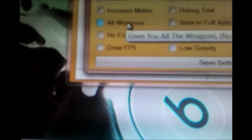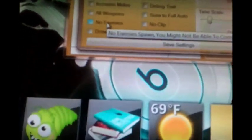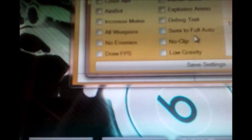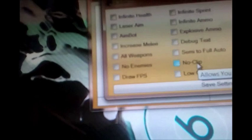Then click here — CVARs. There are some that don't work. Things to not use at all: no weapons — it will probably give you error screens. No enemies — if you want to scroll around in the maps probably, but it won't let you finish some missions. Frames per second — it will just show you on your screen the frames per second. And no clip — if you want to fly around the map, sure, but it will not let you stay on the ground most of the time, so it's not good.